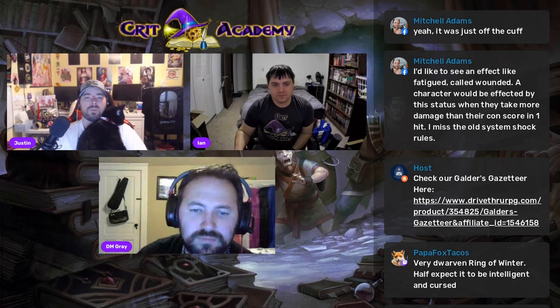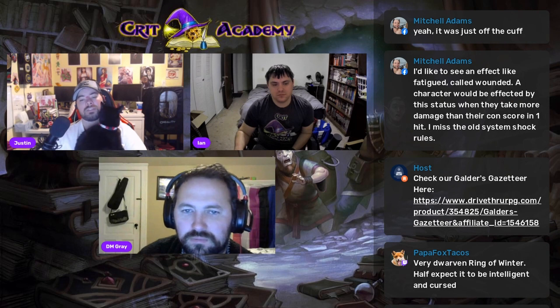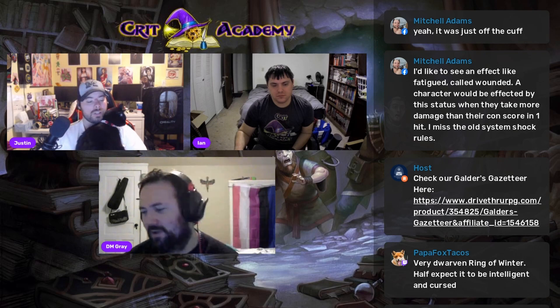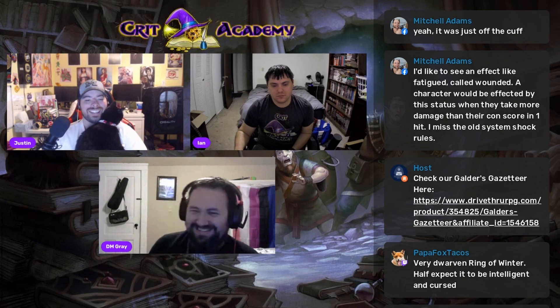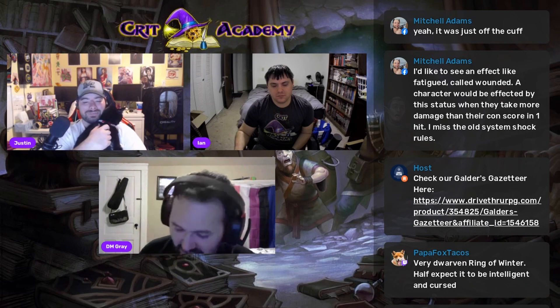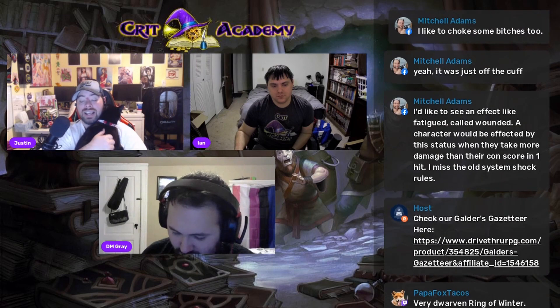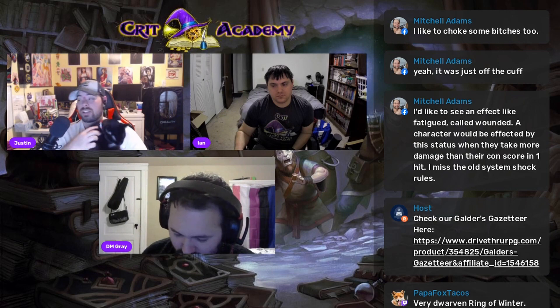That's kind of why I included this — especially for the Frenzy barbarian, this is a good alternative. I've been playing one in the Initiative and Intrigue campaign stream, and the exhaustion doesn't affect me as much as you'd think, considering I Frenzy every chance I get in combat. That'll do it for our dungeon master tip on Fatigued from Golder's Gazetteer. If you haven't picked that up, that book is absolutely amazing — it has variants and rebuilds of many core classes that are well-designed and thoroughly playtested.